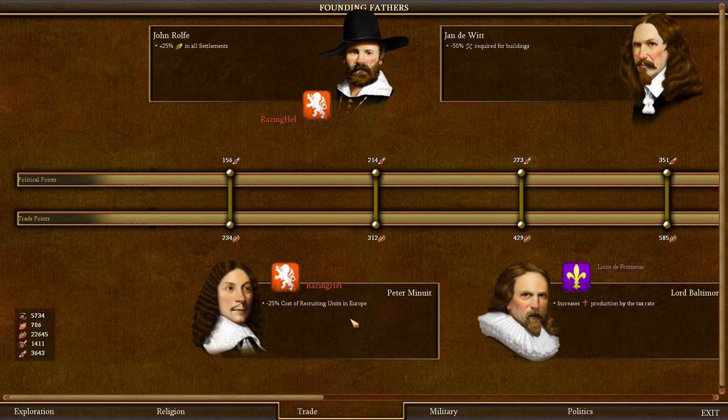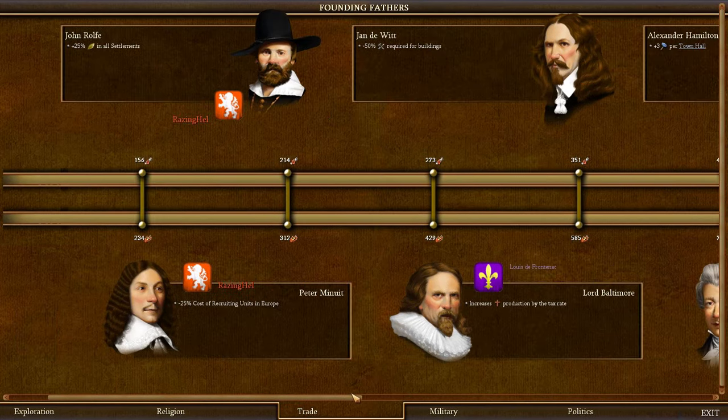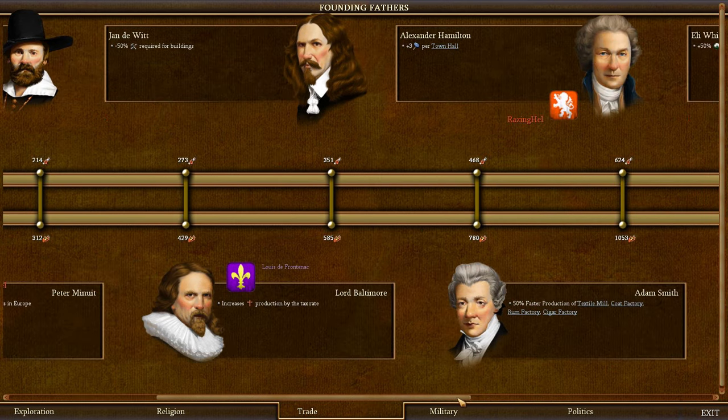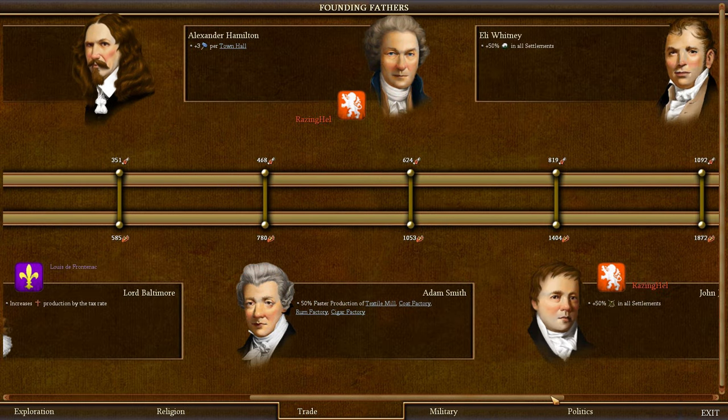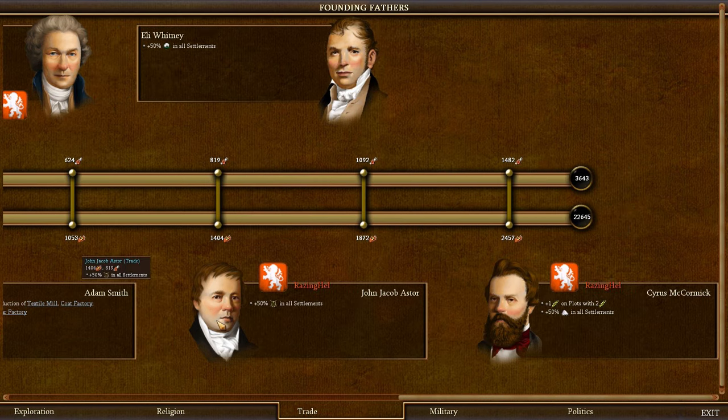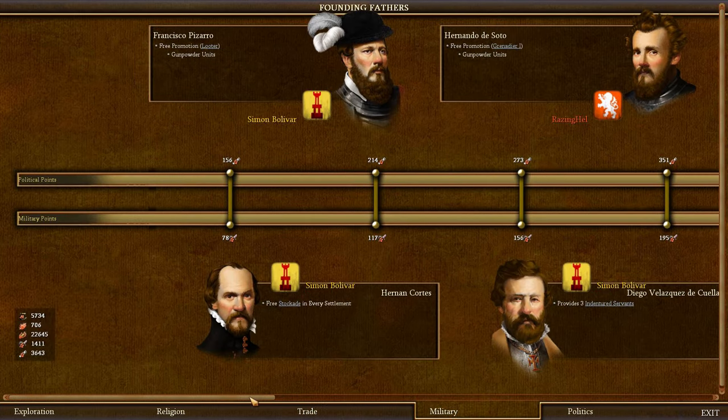In Trade I chose Peter Minuit, who gives minus 25% cost of recruiting units in Europe — probably the most vital recruit. I also chose John Rolfe who gives 25% additional tobacco in settlements; if you focus on another good, choose that bonus instead — for example, for Cotton choose Eli Whitney. I chose Alexander Hamilton for three additional production per town hall, John Jacob Astor for fur trading, and Cyrus McCormick for additional food.